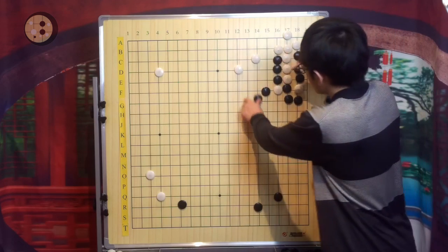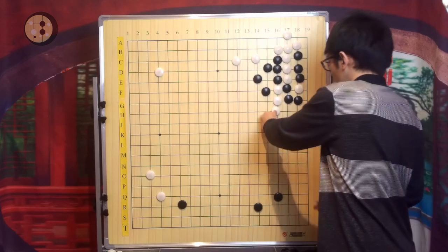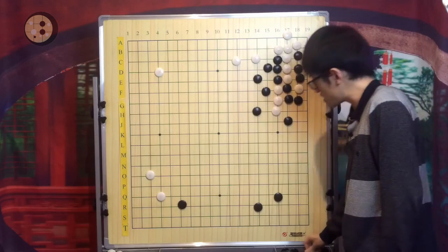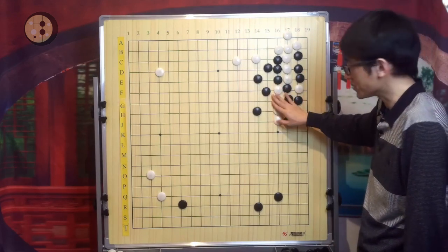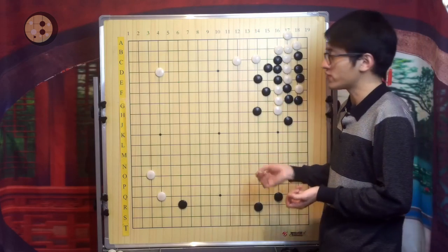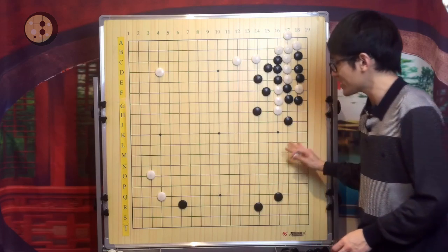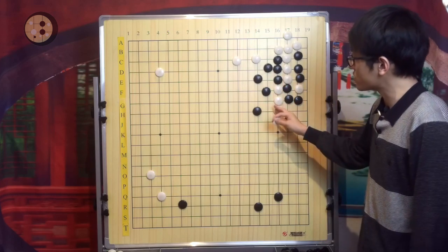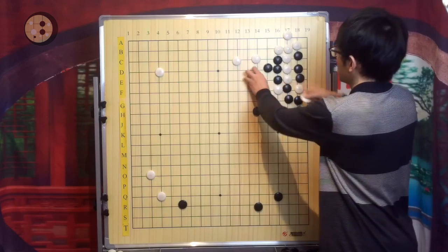In this case however, Black is not that complete — White can always try to escape with these four stones, which would be very inconvenient. There are pros and cons to the two versions, and we normally think that if the right-hand side is Black's influence, this result is slightly better for Black than the other version.